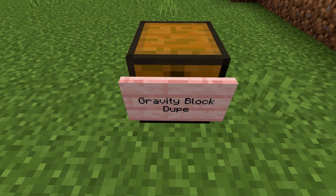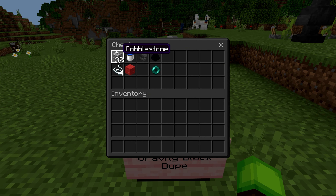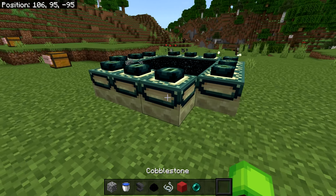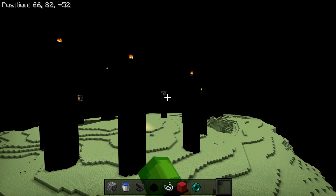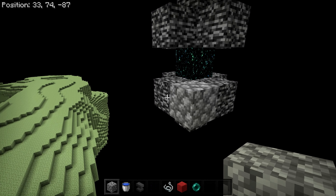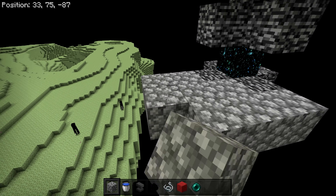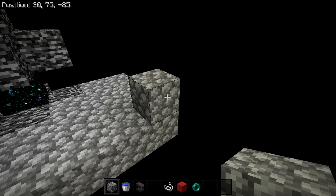Next up, we have the full scale gravity block duplication glitch. For this one, you'll need about half a stack of any solid block, a water bucket, and the gravity blocks you want to duplicate. If you actually want to duplicate concrete, you'll need four extra string, and a couple of ender pearls are recommended for easy access. Once you have everything, make your way to the end and make sure you've defeated the ender dragon. Once done, grab your solid block and place one right here, then place two more on either side, then follow it up by three more along each side with one more in the center, building a wall all the way around and repeat for both sides.